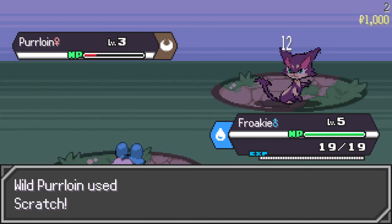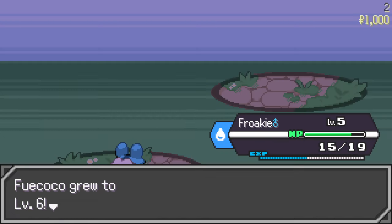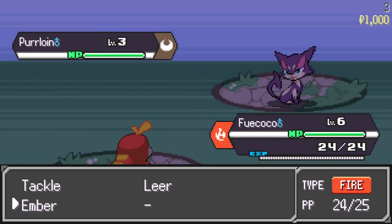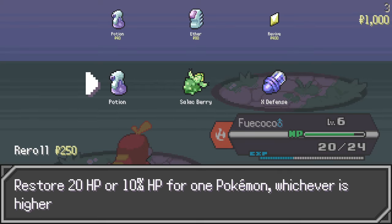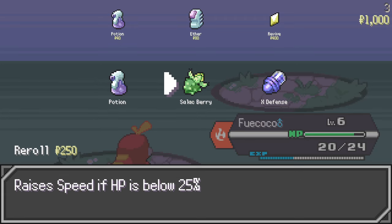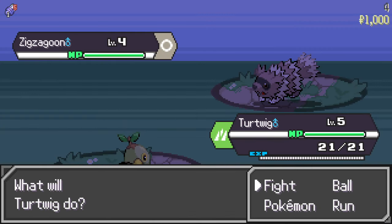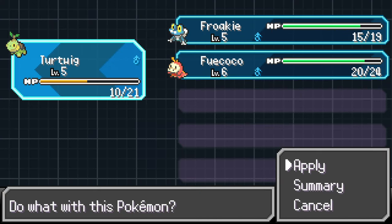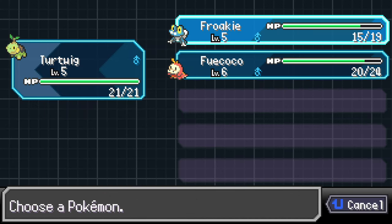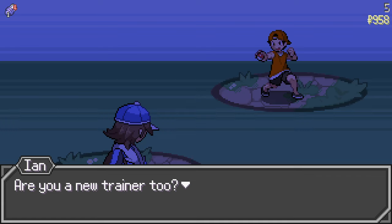Froakie, come on out! How are you gonna scratch my Froakie? Oh nice, a rare candy! Sprigatito, back to you since you're a little stronger now. Hmm, this item raises speed — that's a berry though. This one increases the defense of all party members by one stage — I'll take that, that's all that matters. Let's go, tackle — boom!